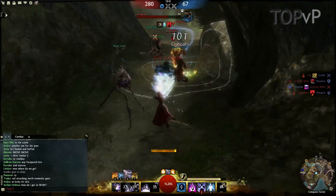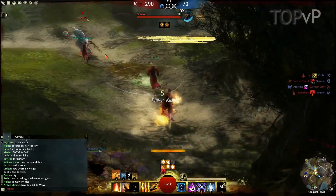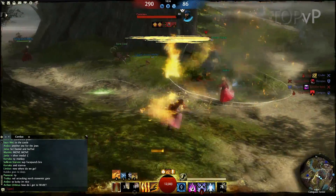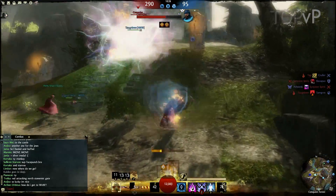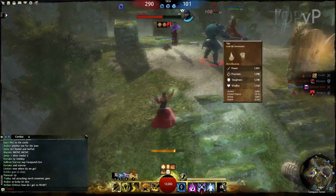By Condition Damage spec, I mean that you'll be doing most of your damage through damage over time effects, like burning effects that you have in your fire attunement and bleeding effects that you have in your earth attunement. You'll still be using all of the various attunements quite often because all of them have some necessary utility that you need and they provide some potent boons.